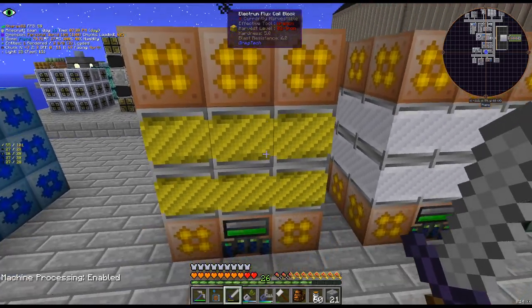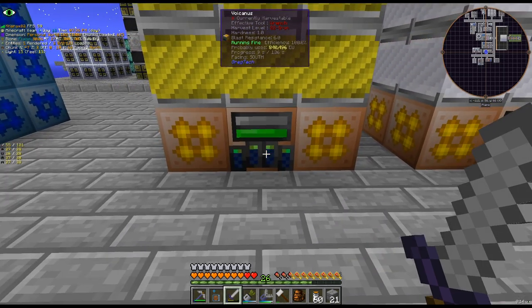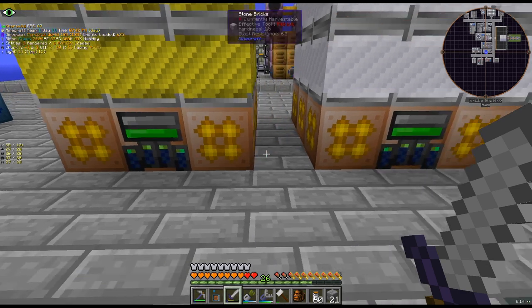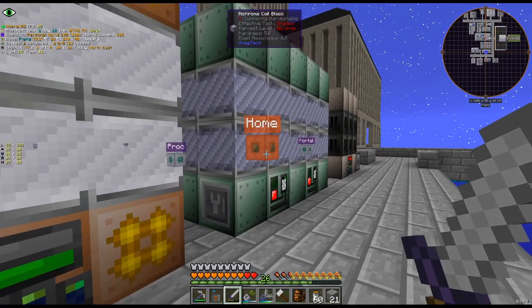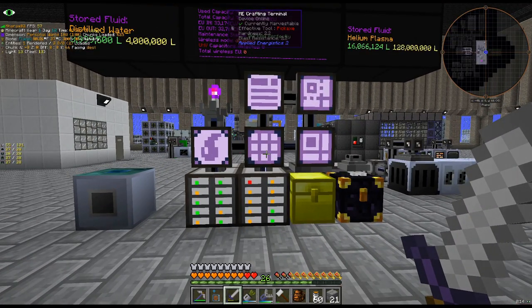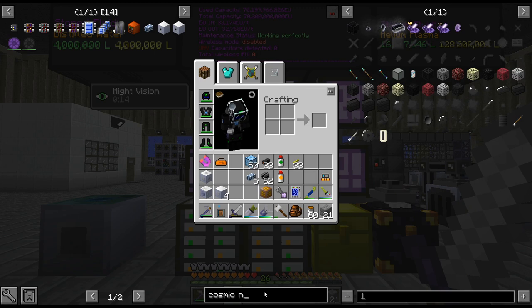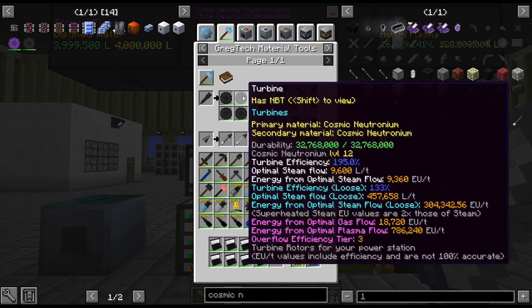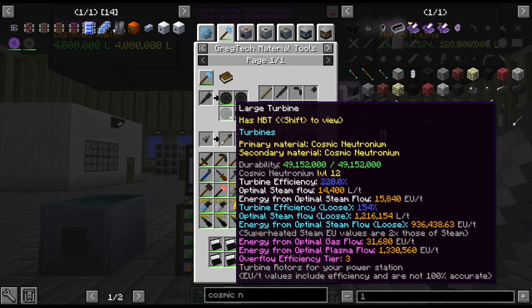We are producing a bunch of flour, and you'll also notice I am producing black plutonium. I wanted to check out possibly upgrading our turbines. I think the next big one we're probably going to do is cosmic neutronium — we're almost there, but not quite. We could go absolutely crazy.